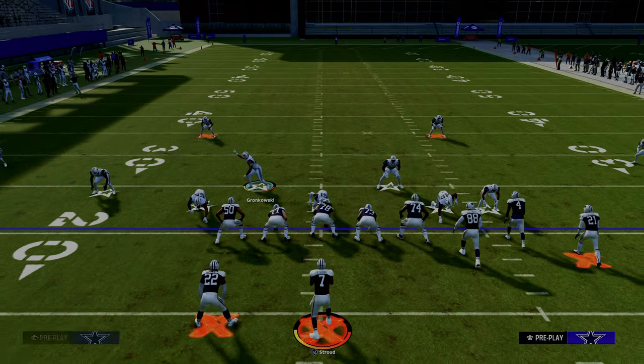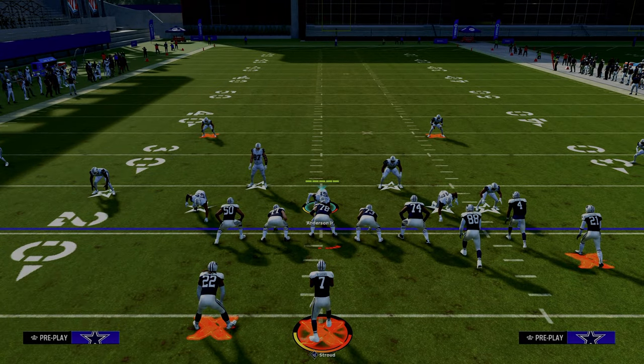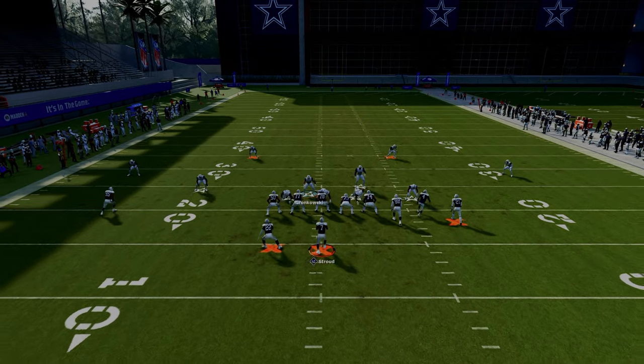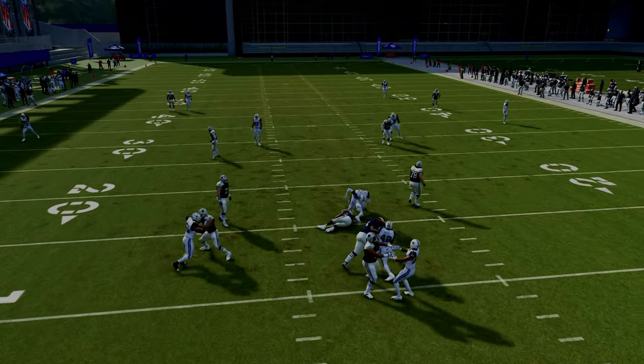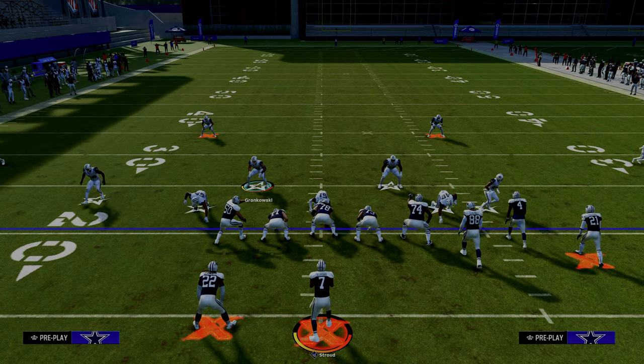With auto-flip off, this guy on the right side is always going to come down to the line of scrimmage like this. All we're going to do is pinch our defensive line and stand about right here. What you're going to see is, when you leave that cornerback backed off, it's going to come in at a significantly higher success rate than if you press him.